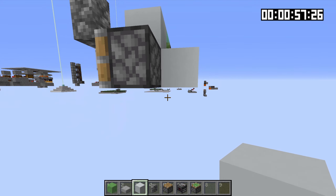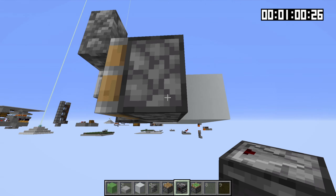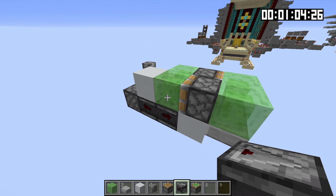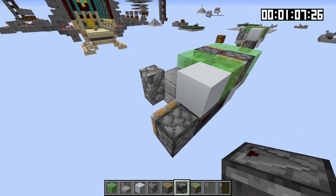You can place a few temporary blocks to get this observer right there with the face pointing into this piston right here. And then once you place this last observer, the contraption should come on and this piston should immediately start firing. And that's it for the build.